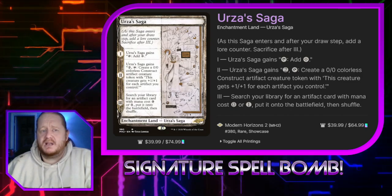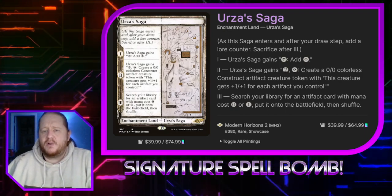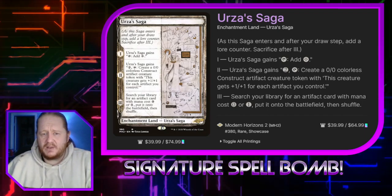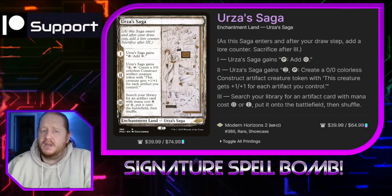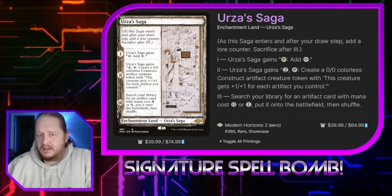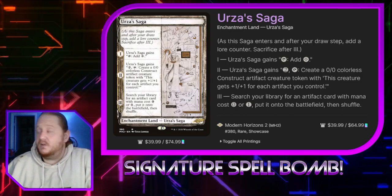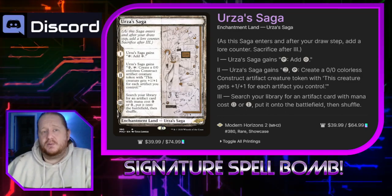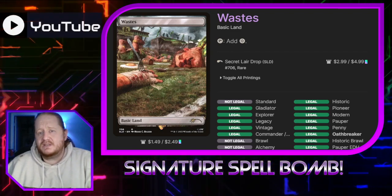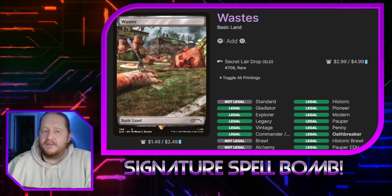Urza's Saga is of course Urza's Saga. It's a land that taps for mana, makes a Karn Construct on chapter two and chapter three, and we can search our library for an artifact with mana cost zero or one and put it onto the battlefield and shuffle. We can also use Power Conduit to remove the lore counters from it to go back a chapter. So if we hit chapter three before we sacrifice it, we can remove a counter, go back to chapter two, create our construct, and do that multiple times. If you play this late in the game, it's way better; early it's probably going to disappear after three turns.